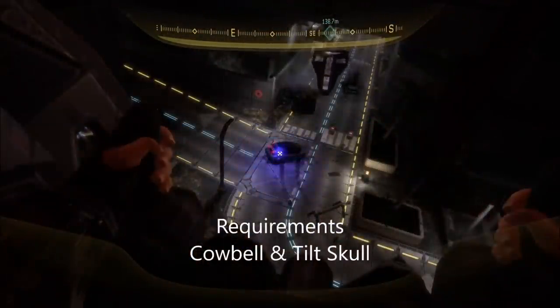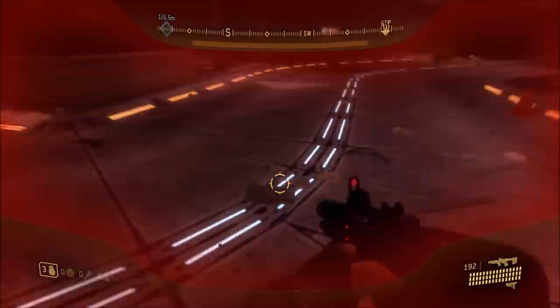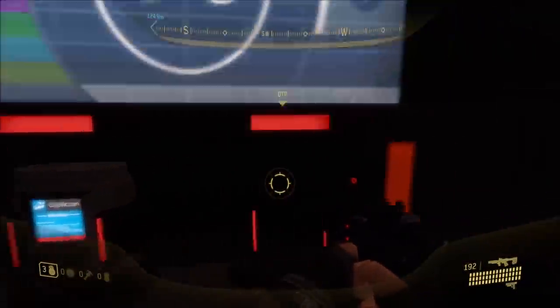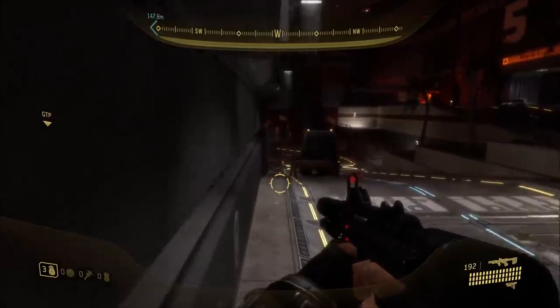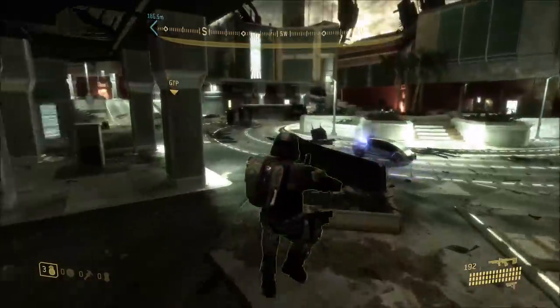To do this you will need to do it on co-op preferably, and have the cowbell and tilt skulls on. You could do it on solo but it's a lot easier on co-op — you'll see why later. The only real requirements are the cowbell skull and tilt skull. Tilt is a little more optional, but it makes your vehicle more durable which is very important later.